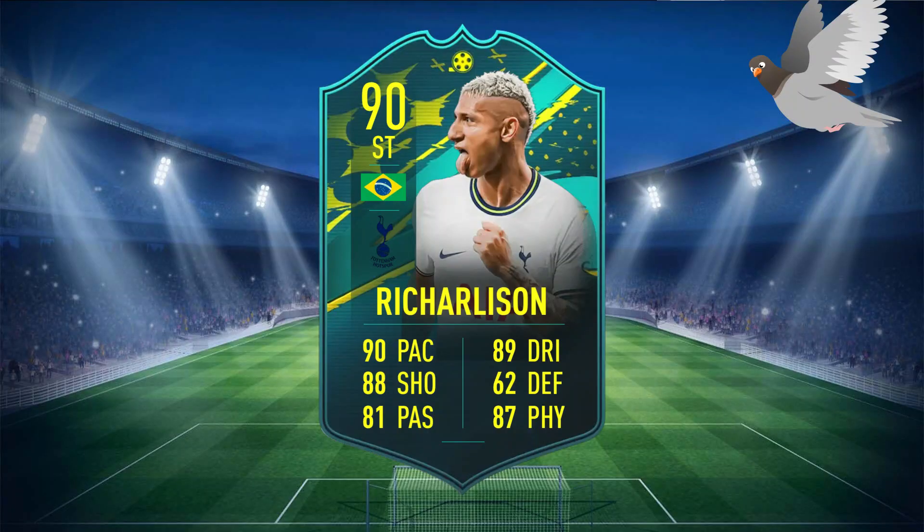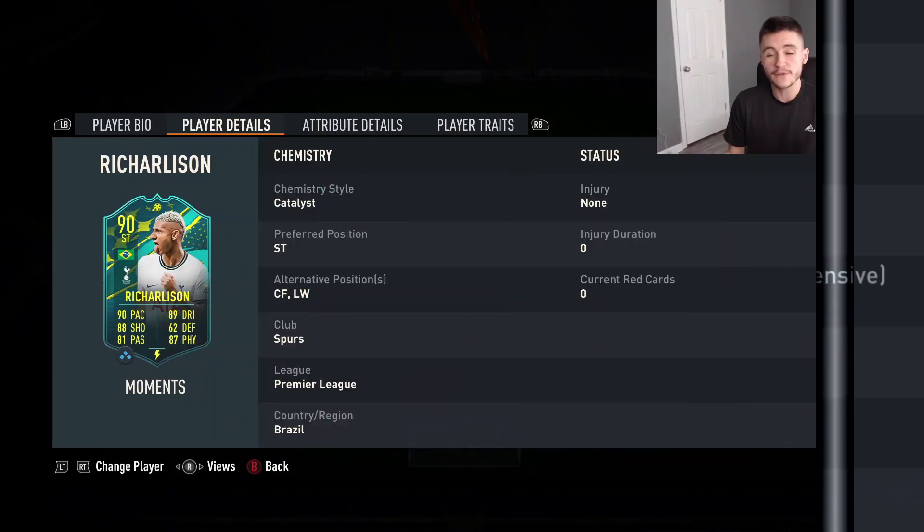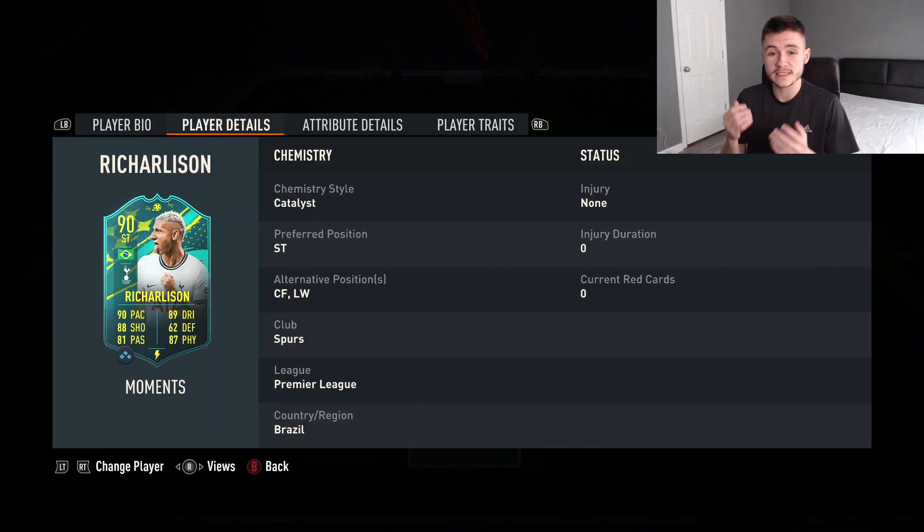Moments Richarlison is a 90-rated striker with 90 pace, 88 shooting, 81 passing, 89 dribbling, 62 defending, and 87 physical. He stands at 5 foot 11, has high/medium work rates, is right-footed with four-star skill moves and five-star weak foot. Looking at alternate positions, there's a bit of versatility — he can play center forward and also left wing.